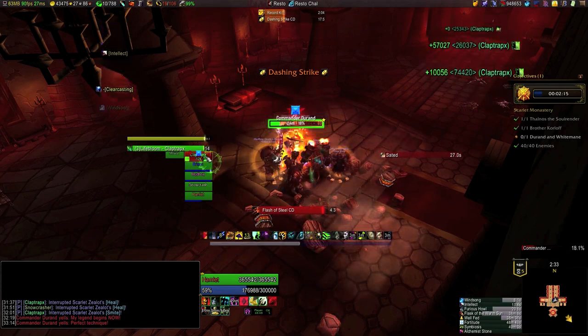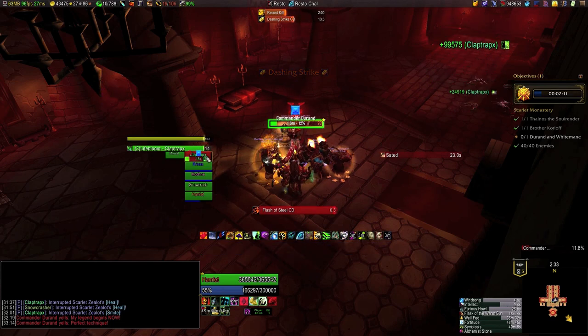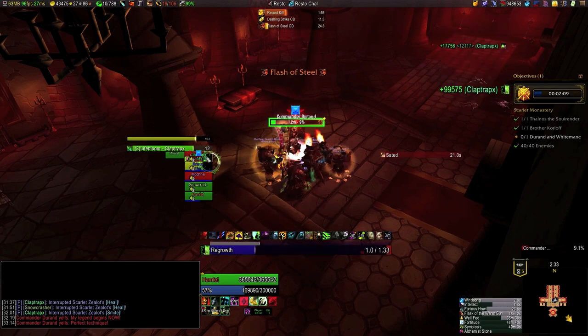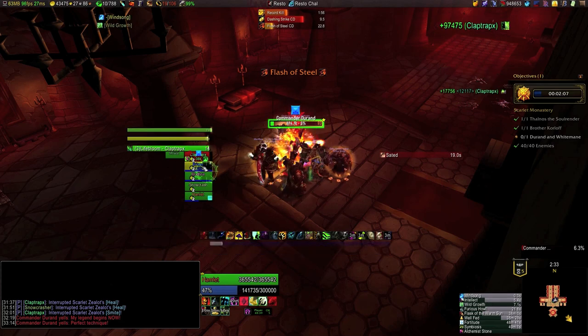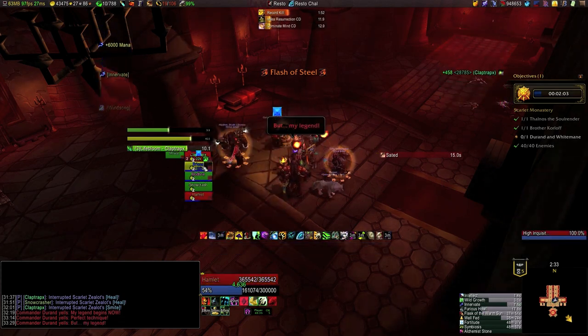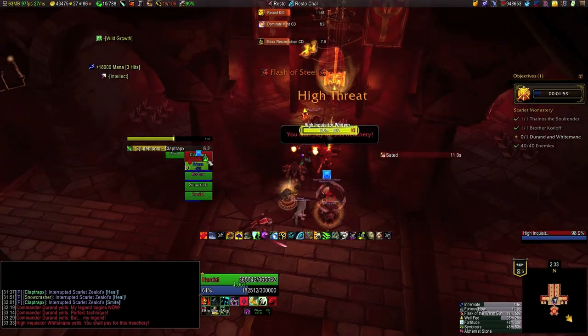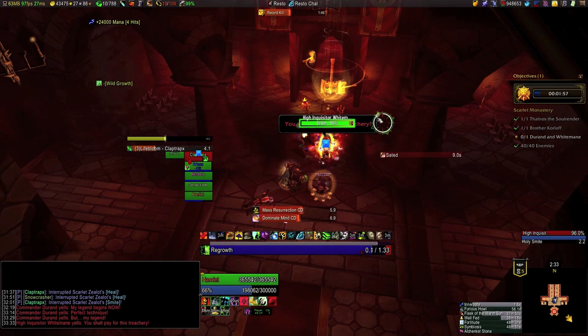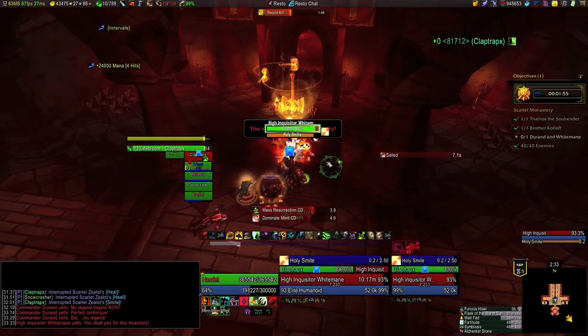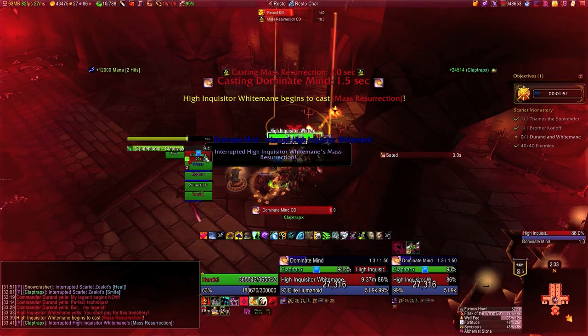I should probably be DPSing a little more here — it's still worth something even without Heart of the Wild up. I have been remembering to keep Faerie Fire up on the boss. Something I was thinking about is whether for faster runs I could have just been in Balance spec for both this boss and the previous one, Brother Korloff. High Inquisitor Whitemane does have one important new ability: a 1.5-second cast Dominate Mind, and if it goes off then one party member is going to be mind-controlled for 30 seconds, which is obviously a huge problem.